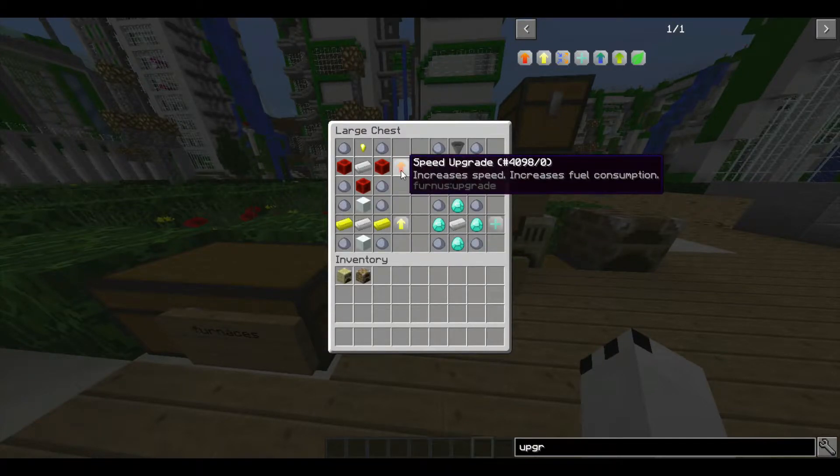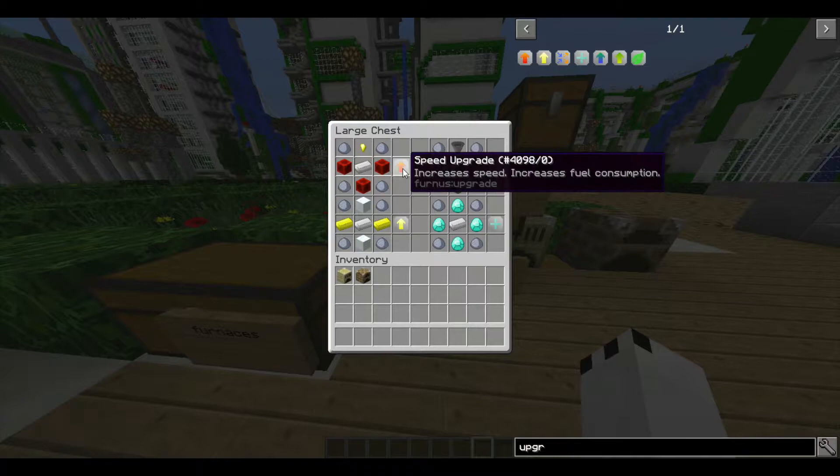The first one is a speed upgrade. It increases speed and increases fuel consumption, so it actually makes the process faster. It just speeds up your time — that's all it does.